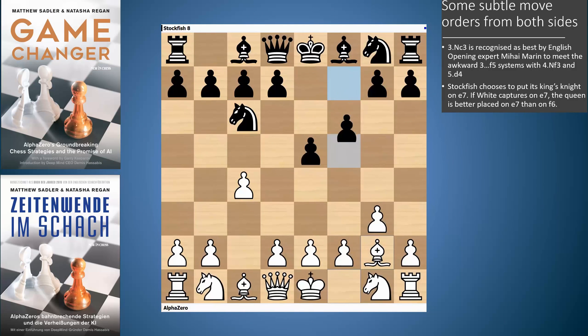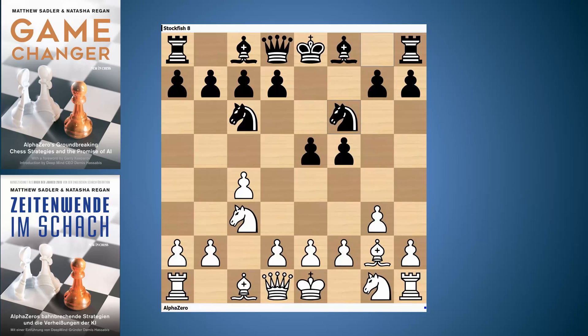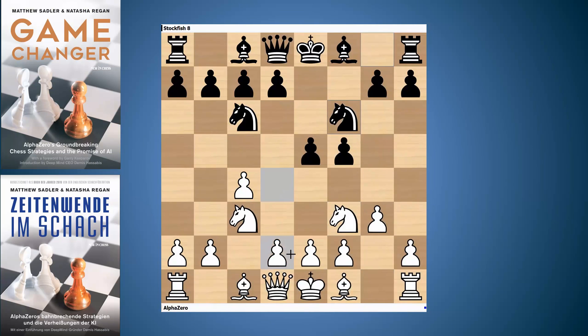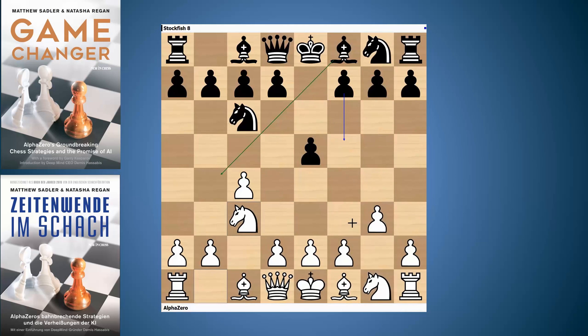If white plays bishop g2, then black can play this f5 system, which is actually a Grand Prix attack reversed. The Grand Prix attack is a 1.e4 opening: 1.e4, 1...c5, 2.f4. And this is not at all bad for black — I've played it lots of times. So what you actually do is play knight c3 to be able to meet f5 with knight f3. Then something like knight f6 can be met with d4, which unsettles black's setup. White scored pretty well from this, and knight c3 is thought to be the most accurate move order. It's interesting that AlphaZero has also understood this after all its 44 million games of self-play.